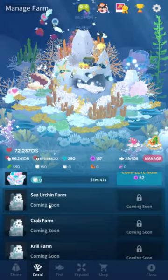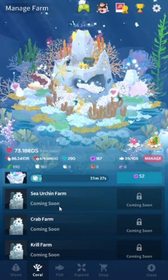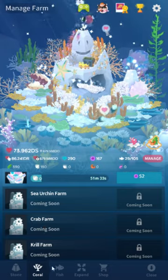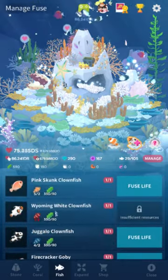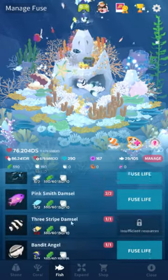They also said they'll be releasing more farms and more fish every month. I'm guessing next month we'll get a sea urchin farm, after that a crab farm, then a krill farm, and I'm guessing 10 fish per farm. Currently the fish go through the clownfish all the way down through the angelfish.